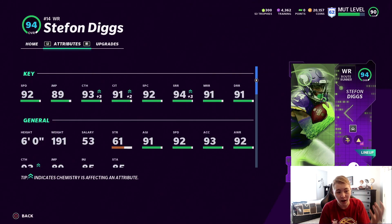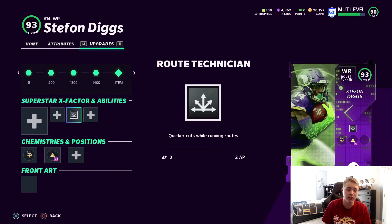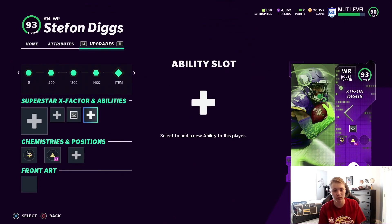His stats: 92 speed is really really good, 89 jumping, 93 catching, also super solid with 91 catching in traffic, 92 spectacular catches. But the best thing is his route running — 94 short, 91 medium, 91 deep. He meets every single route running threshold, which is insanely clutch. We are sticking with Route Technician. Diggs has been absolutely balling for us with Route Technician.